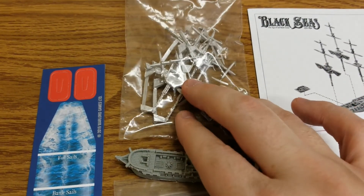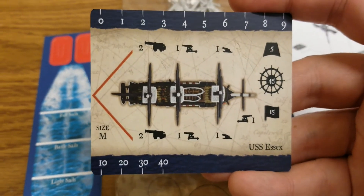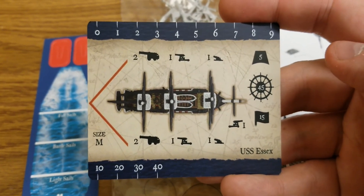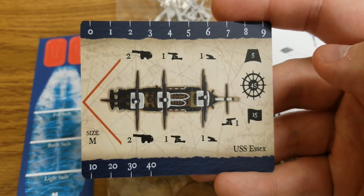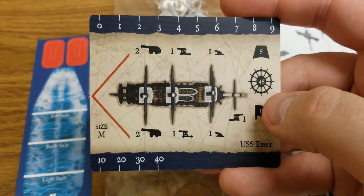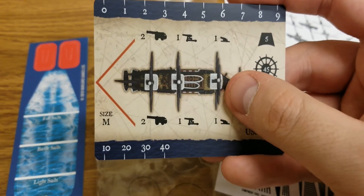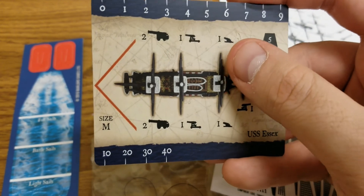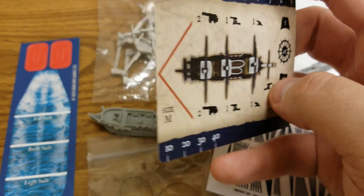The stat card comes in at 45 hull, red turn. It's got nothing firing out the back, one medium gun going forward, and a long medium as well. The carronades are only one, so we'll need to double-check that in the book, because historically the Essex was basically loaded down with nothing but carronades. So it would have been expected to have slightly higher stats on the carronades there.